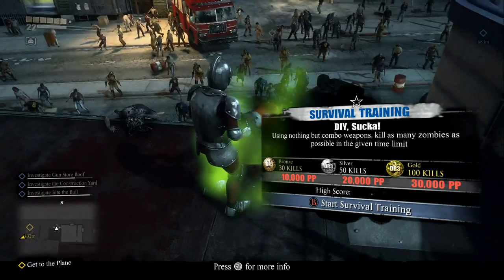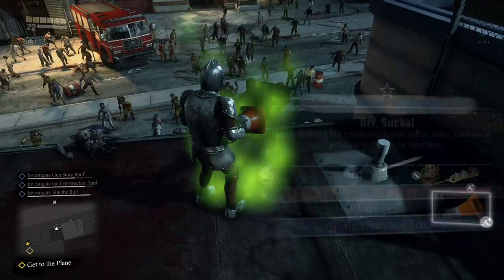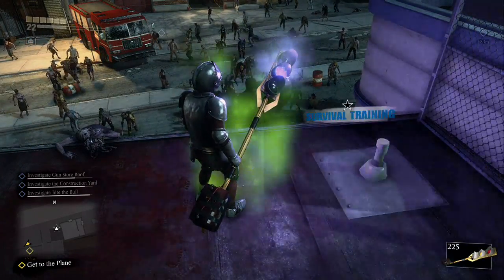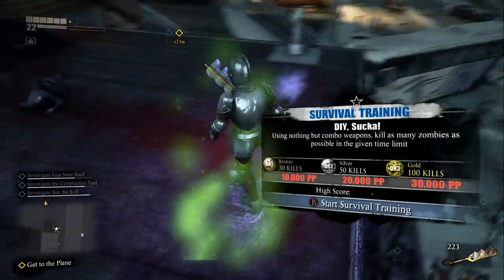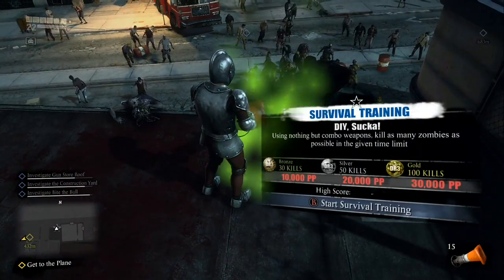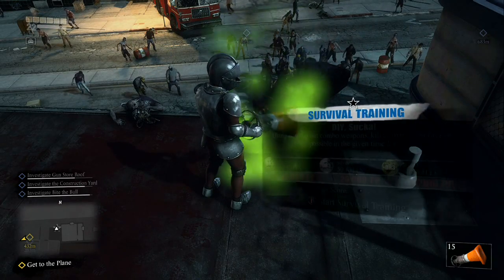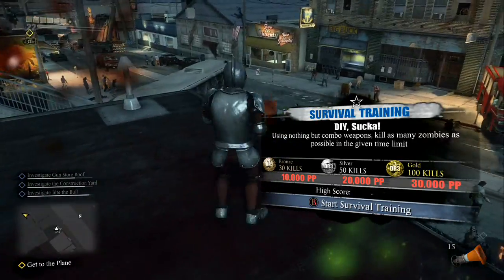This challenge is 'DIY Sucker' — get 100 kills with combo weapons. I'm gonna let all these guys flock over me first. We just picked up the electro staff, which is really good when you're surrounded. The X button shoots electricity, the Y button slams the ground. This thing is pretty good — let me demonstrate it and start this challenge.